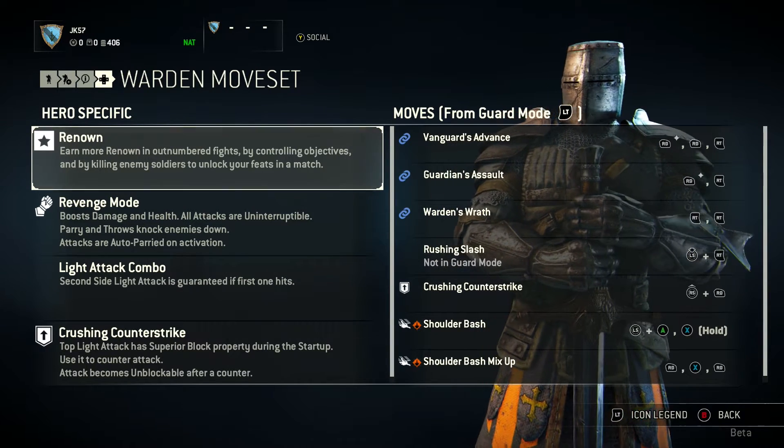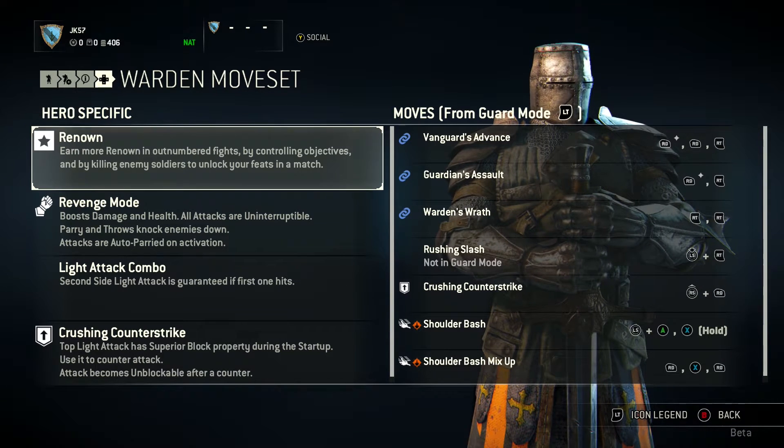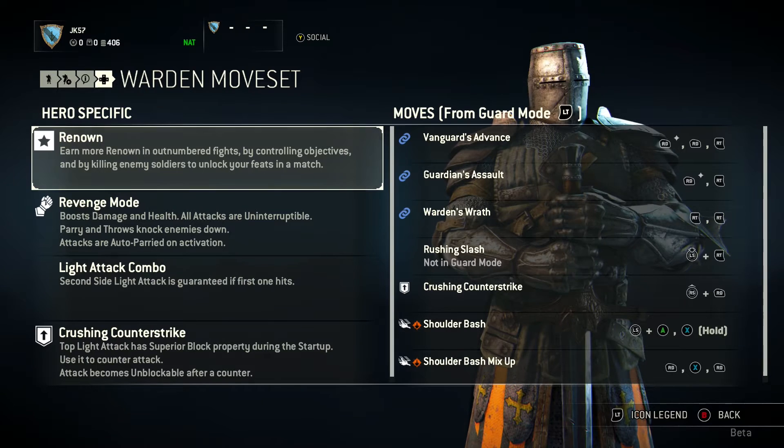Renown: earn more renown in outnumbered fights, by controlling objectives, and by killing enemy soldiers to unlock your feats in a match. This is obviously a very important skill in big game modes like Dominion.